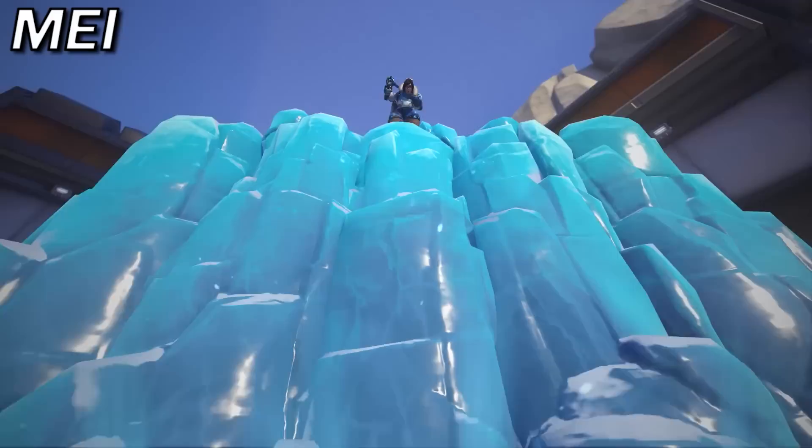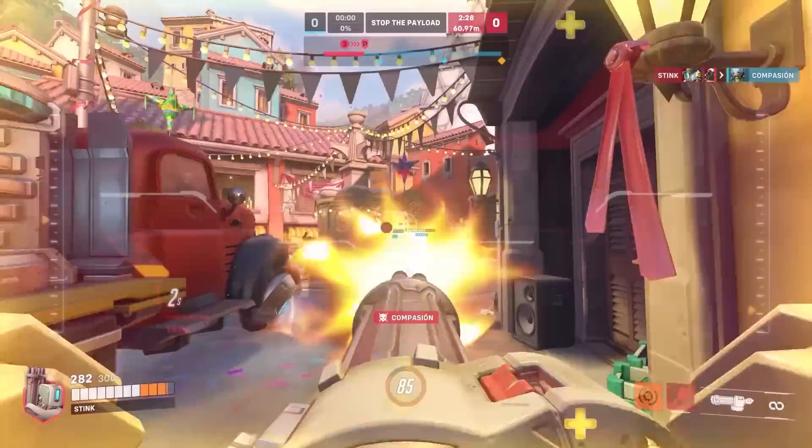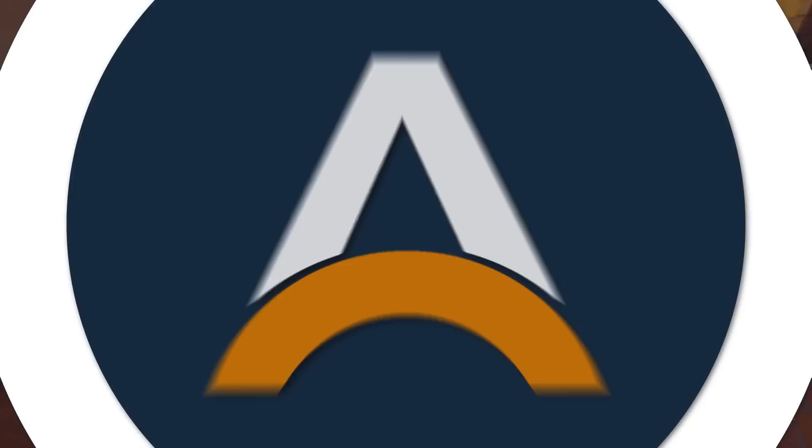Next up is Mei, and Bastion to counter. Mei needs a lot of frontline presence from her primary fire and walls to find most of her success, and the sheer amount of damage Bastion puts out can help deny all of this. Since Bastion is a relatively tanky DPS member, he can survive poke damage from icicles and even some rush attempts, especially while using his sentry form. And while Blizzard is a threatening ultimate, Bastion can give himself a boost with his grenade to try and escape the radius.